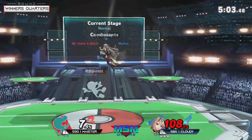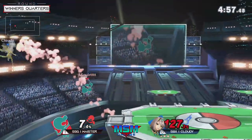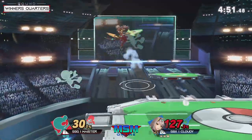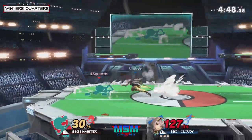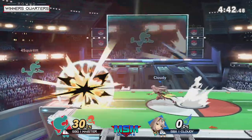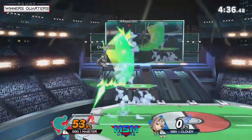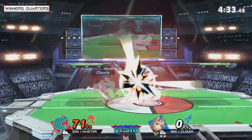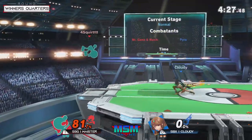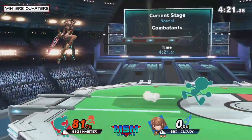That's like an only-against-Game-&-Watch kind of thing, just by virtue of his weight and damage output — that position was really cool. Cloudy has a strong understanding of when to switch to Pyra for specific interactions, and then use Mythra's movement to get around Game & Watch. Again, Cloudy has to rely on Photon Edge a lot, and it's really like every time Meister is so close to calling him out, just like with that down smash. Patience and neutral is pretty much the bread and butter here for Cloudy in this matchup.